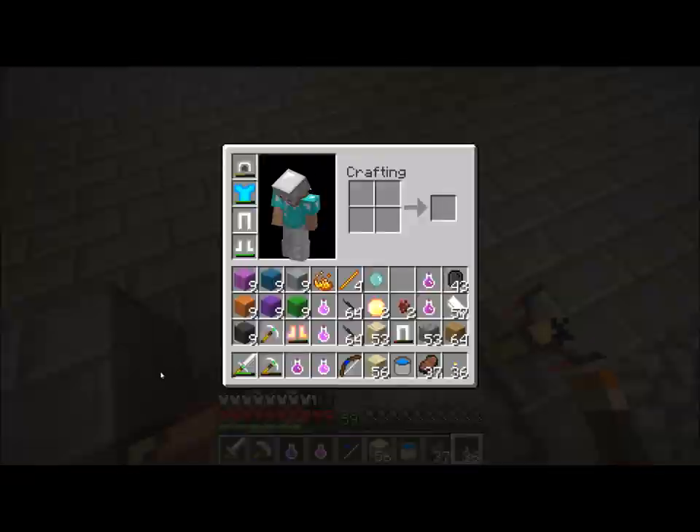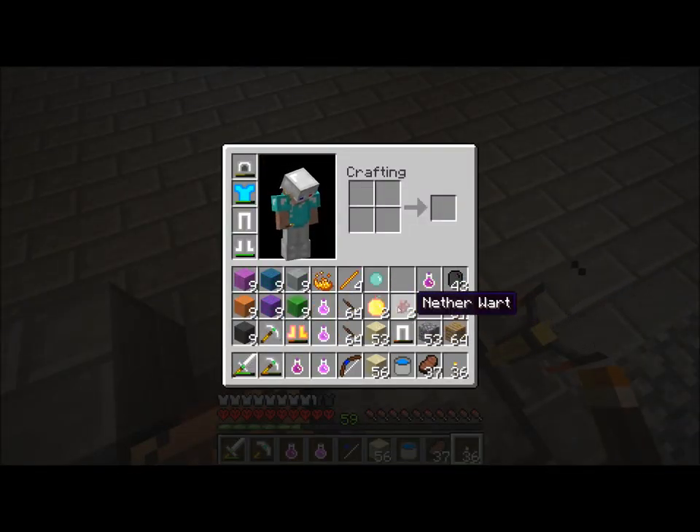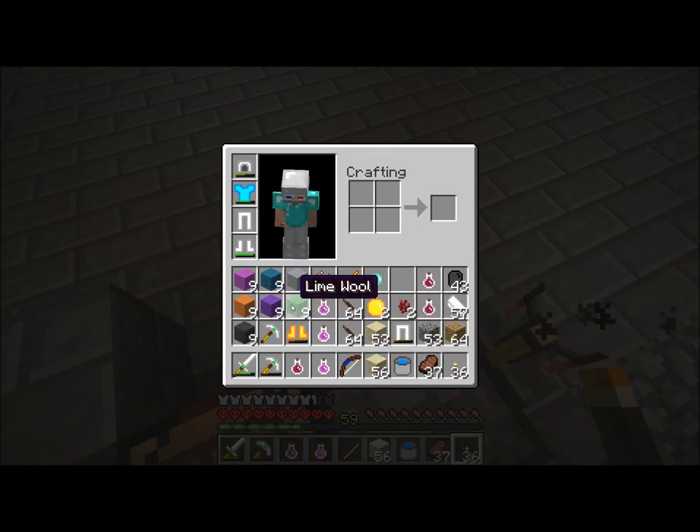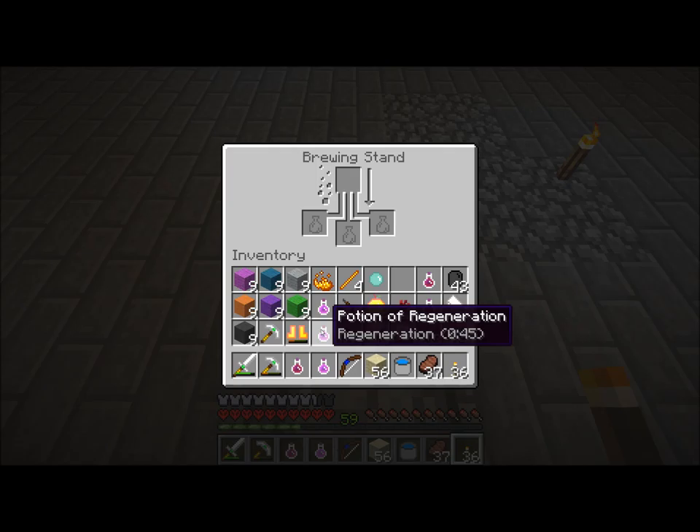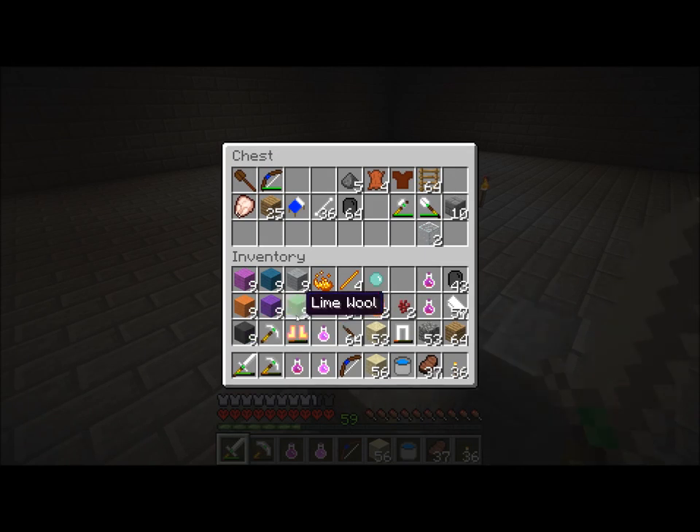Alright guys, welcome back. I just finished the last episode and then I reorganized my inventory. I made some potions of strength so we can run down there and pwn some noobs, to put it bluntly. And hopefully that'll help us survive. I also cleared out some of the stuff in my inventory that I didn't think I really needed.